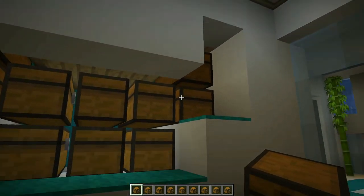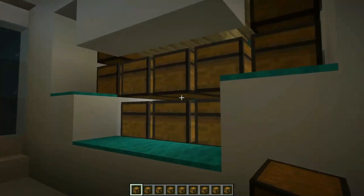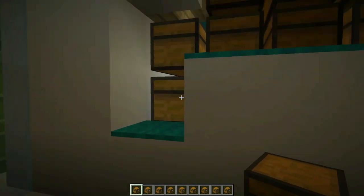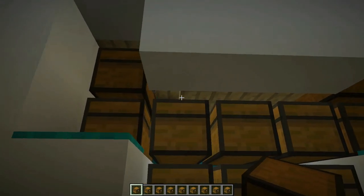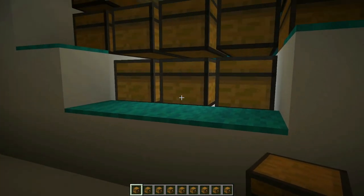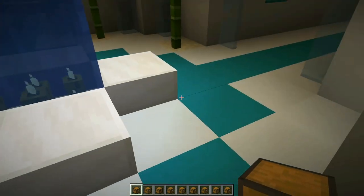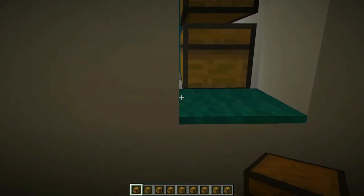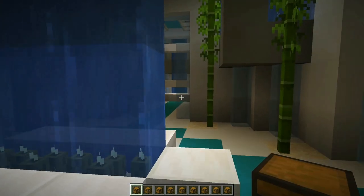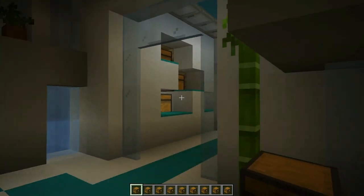In here we did different shapes again — just flopped the shapes this time. No hallway is the same shape; it's either flipped or each section is different. The U-shape goes down here and up inside on the other side. For lighting in there it's just sea pickles in water — I wanted to keep it as starter-friendly as I could. You could eventually swap sea pickles out for end rods or sea lanterns once you've advanced further in the game.